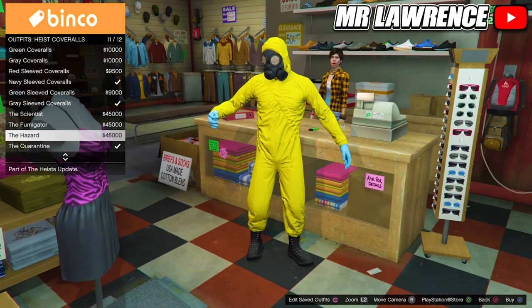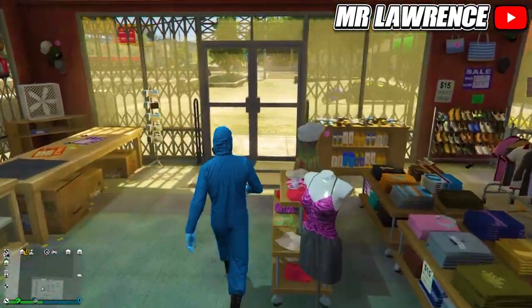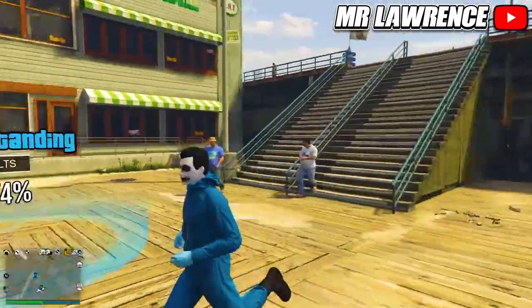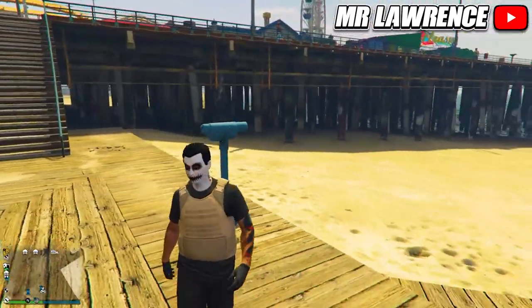Now go to heist coverall outfits and equip one of the last four outfits — one with the gas mask. Then make your way over to the telescope near the pier. Now do the telescope glitch: run at the telescope and spam right on the d-pad.